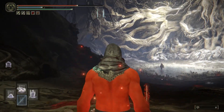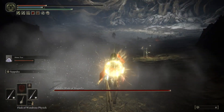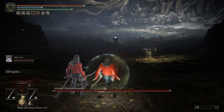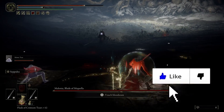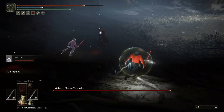I have both Uchigatanas at plus 25. You want to make sure you upgrade your weapons and get a really good bleed build. I am at 307 bleed. I have Arcane at 99 and I did apply Occult to my weapons. You might be asking why Occult instead of Blood — well, Occult actually has a greater base damage.